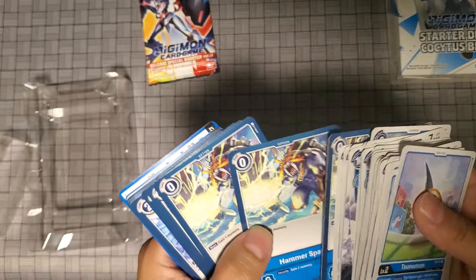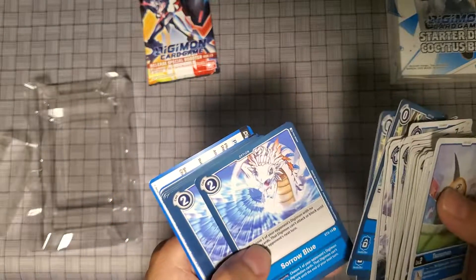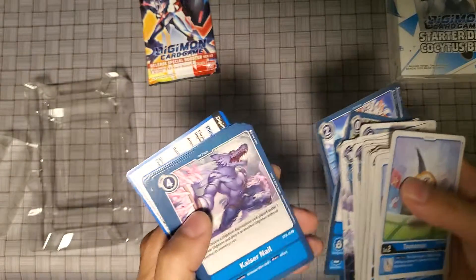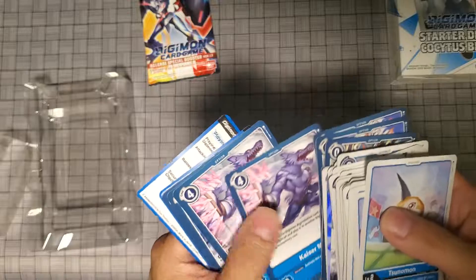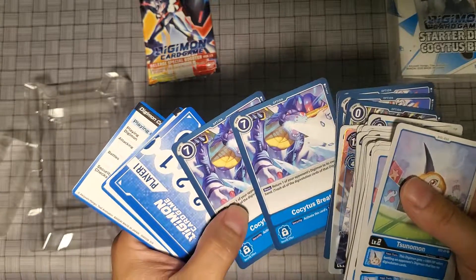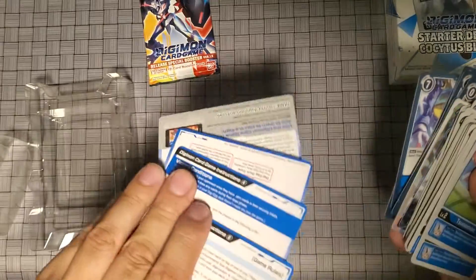Here is Hammer Spark — you get four of them. Here is Saru Blue — you get four of them as well. Here is Kaiser Nail, which you get two. Psychosis Breath, which you get two of them. And the player aids.